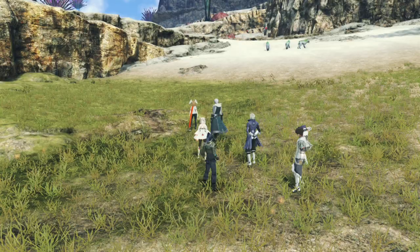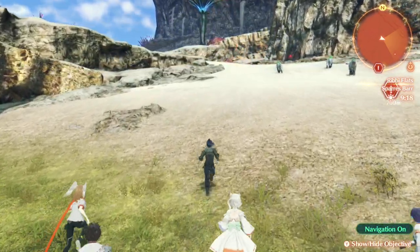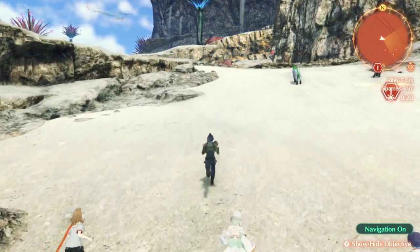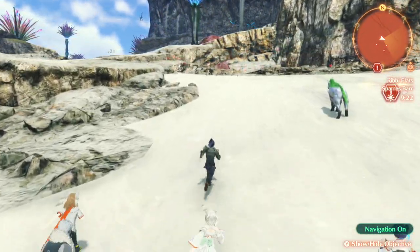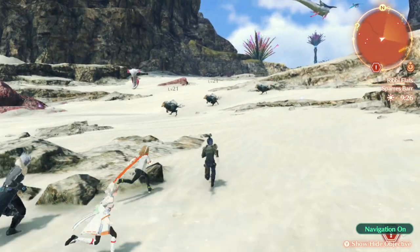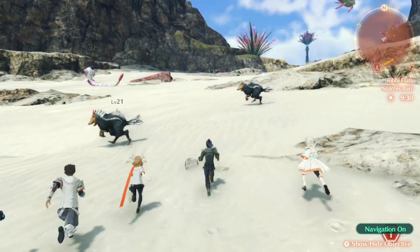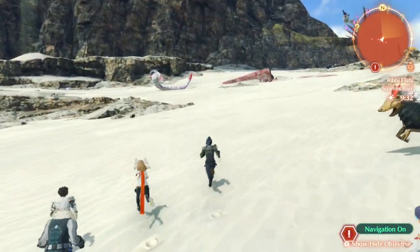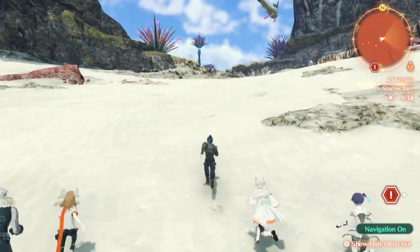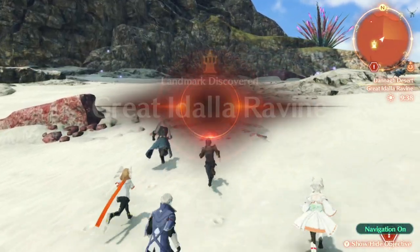We're going to head into the desert zone. There's a fair amount of loot we can get in here, but we are going to target the Milios Cave. This is where we can spend the Nopon Coins at a merchant, but we've got to unlock it first. We're going to do it from here because we haven't been over this way yet in the series, so I want to show everybody the way step by step.